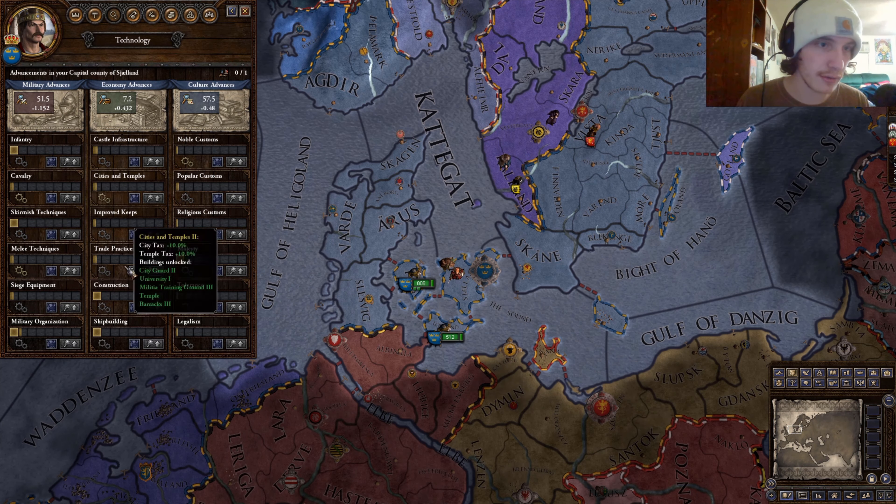Legalism helps you get new laws and successions. For studying technology: you can hover over anywhere in the world and see what other rulers have for research. If someone is almost at level two in shipbuilding, for example, you'd put your spy master there to study that technology, which will increase your knowledge of it. Right now my spy master is already studying technology, and you also get neighbor bonuses and things like that.